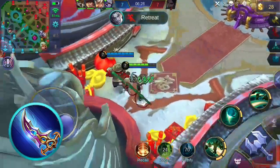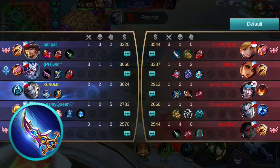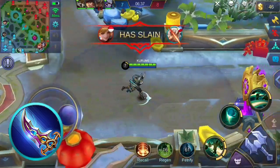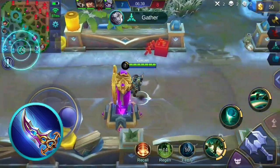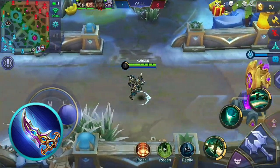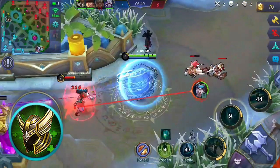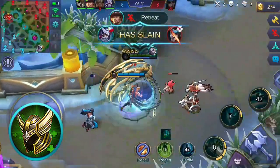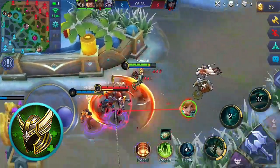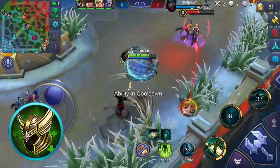Another item to consider is Blade of the Hepta Seas, which gives additional health points and physical attack. Its unique passive lowers the target's physical defense by a certain amount when they are hit by your skills, with the defense reduction applied before your skill hits them, and this debuff lasts for a few seconds. Lastly, you can consider Sky Guardian Helmet, which grants health points and health regeneration. Its unique passive grants regeneration of a percentage of your health when you do not receive any damage for 5 seconds, and this regeneration is increased upon killing enemy heroes or having an assist.